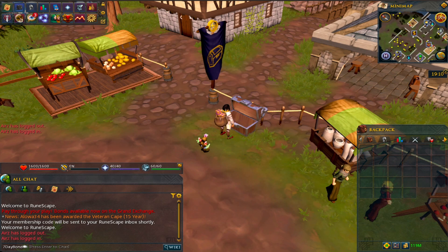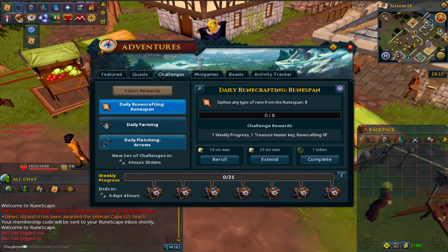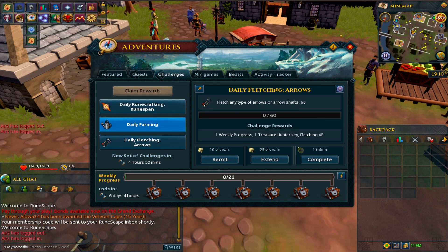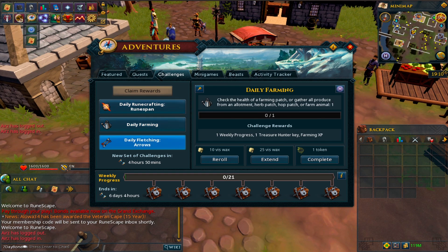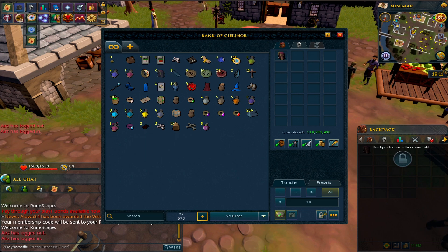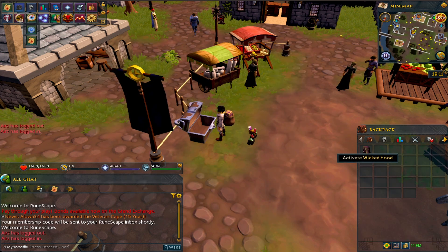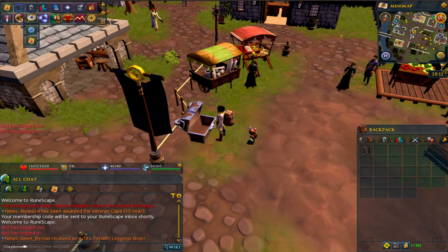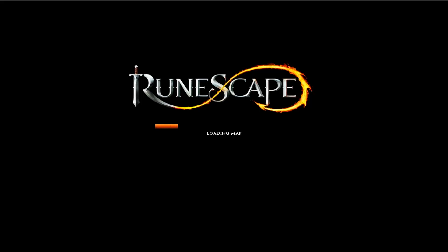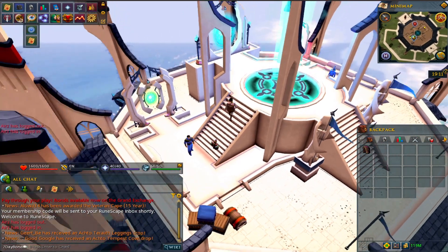We're going to do rune span farming and fletching. We're going to take off the runecrafting one first. Runecrafting is one of the things I wanted to get going with. Vis wax is obviously a great daily to do every day and you guys were very quick to point that out - it's something which will bring in a lot of money every day. Runecrafting is definitely a skill you want to be training up.